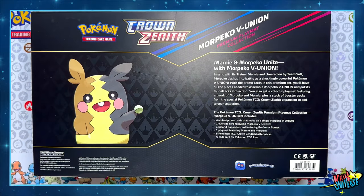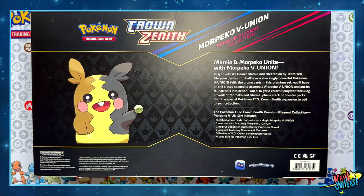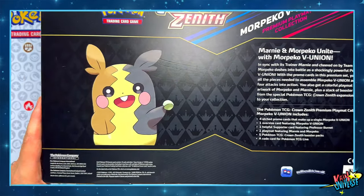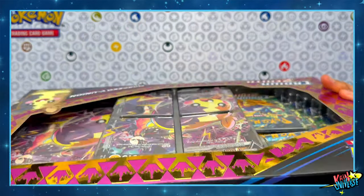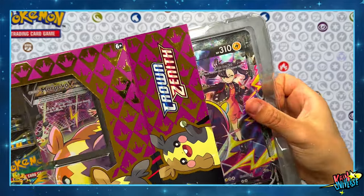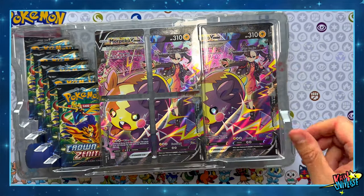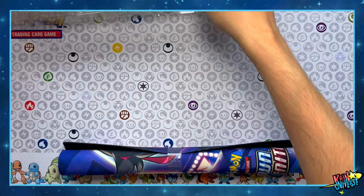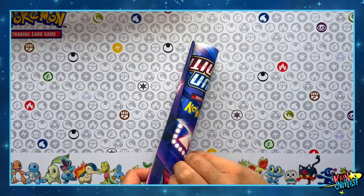At the back of this box, as usual, we have the list of what we will find inside: 4 promo cards that make up a single Morpeco V-Union, the Jumbo card, the Supporter card featuring Professor Burnett, the premium playmat featuring Marnie and Morpeco, 5 booster packs from Crown Zenith, and the TCG online code.